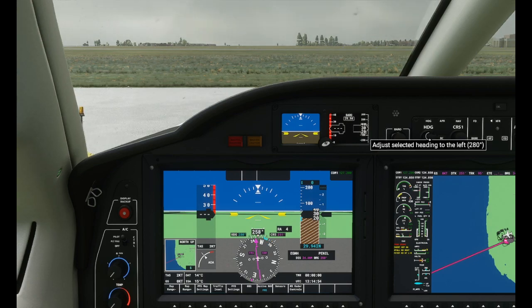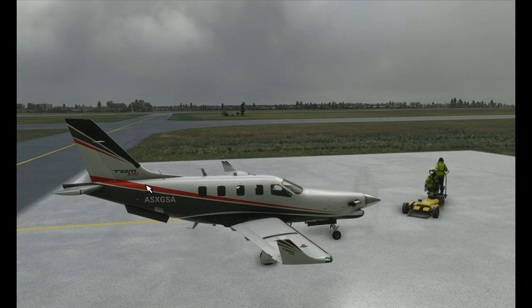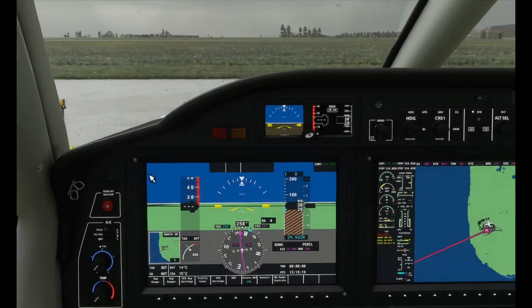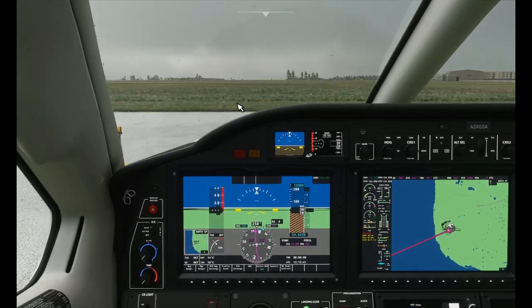We've got Quebec, altimeter set. Contacting ground for IFR clearance — Sierra X-ray Golf Sierra Alpha, IFR to Donegal, ready to copy. Cleared to Donegal airport as filed, take off runway two-eight, climb and maintain twelve thousand feet, departure frequency one-one-eight decimal seven-seven-five. Acknowledging: cleared to Donegal airport as filed, take off runway two-eight, climb and maintain twelve thousand feet, departure on one-one-eight decimal seven-seven-five.